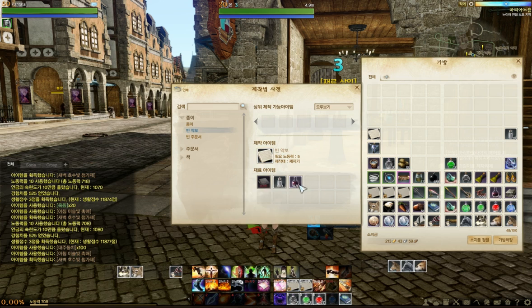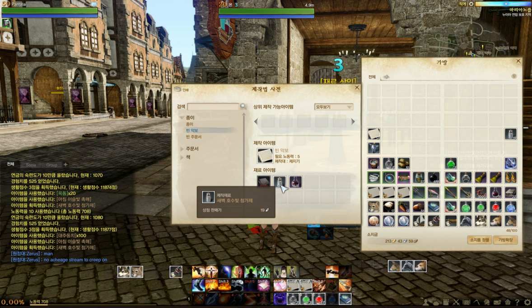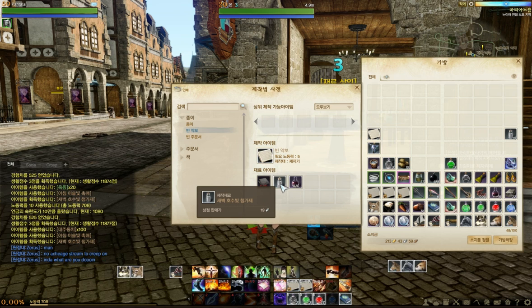For this you need what we call ink. I'm not sure whether the translation is correct, but just note it's a dark red bottle. You need five of it, and one of the fish — whichever type. Before the patch you needed two, so it's much less expensive now than before the patch.